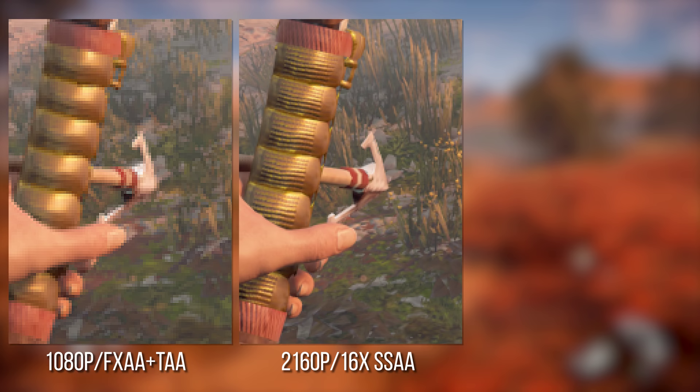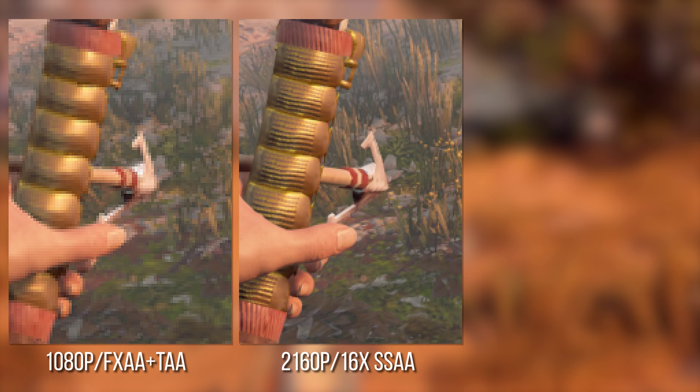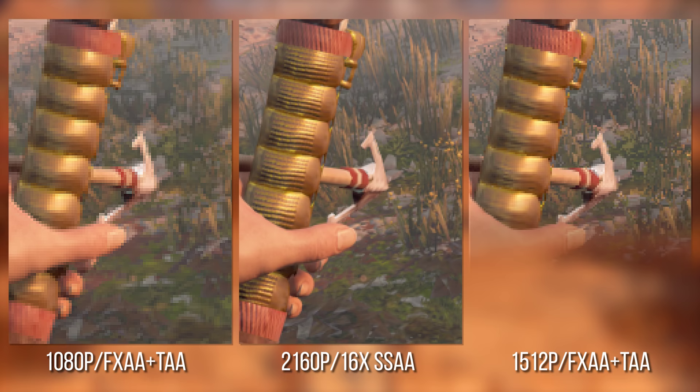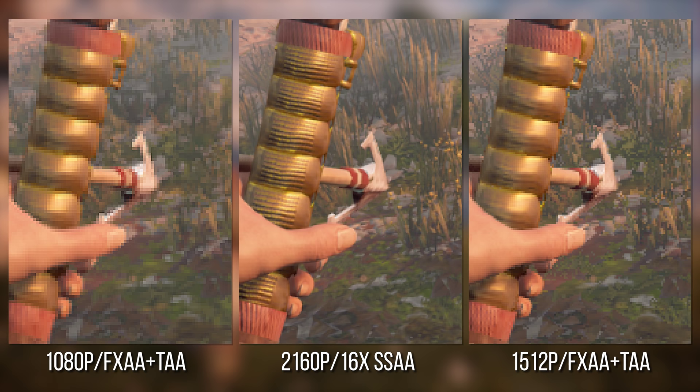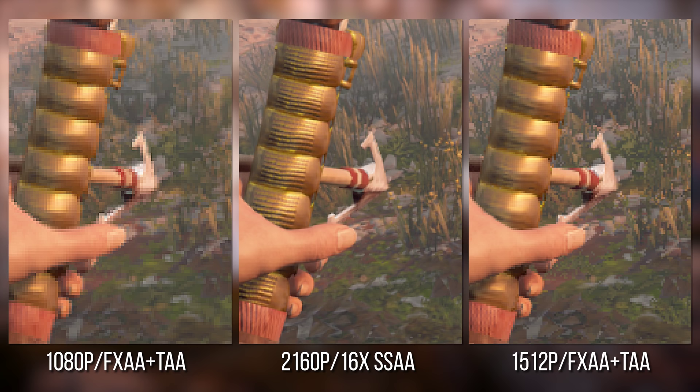Here's a shot of Horizon Zero Dawn as it looks on base PlayStation 4. The game uses a combination of FXAA and TAA to achieve this look at 1080p — and this is the reference shot Guerrilla uses as the quality standard, which is native 2160p with 16x super-sampling. The team also calculated how high it could run Horizon on PS4 Pro at native resolution rendering: it comes to 1512p, pretty close to where a lot of Pro titles actually ship.